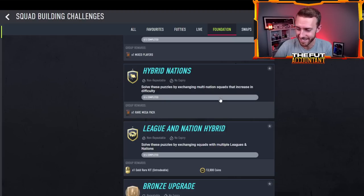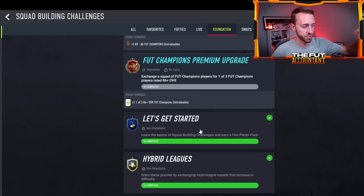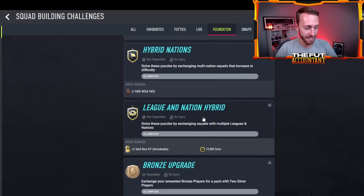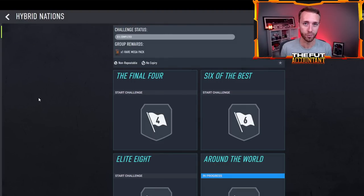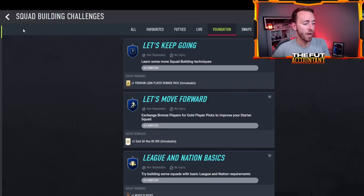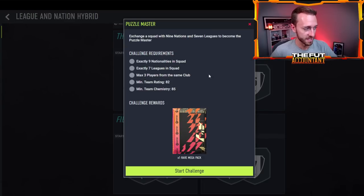Get the Let's Get Started SBC done — it's three segments. You get a two-player pack. Open all the packs you get from that, then go into some of the more advanced ones. Right away, look for hybrid leagues, hybrid nations, and the hybrid league and nation SBC because both give you really good packs. A rare mega pack for the final reward and the Around the World SBC gives you a 50k pack — and all these are tradable. In the early game, a tradable 50k pack in the first couple of days is such a good pack because you have the potential to pack cards that are 78 to 85 rated that are very meta — like an Eder Militao or Marcus Rashford, who would probably go for over 10,000 to 20,000 coins.